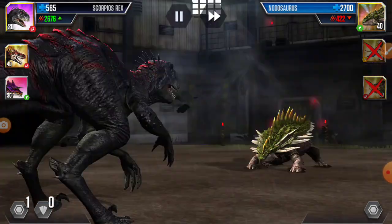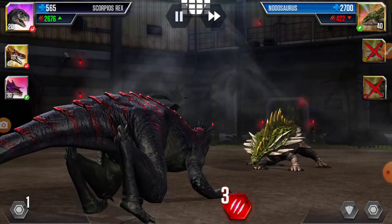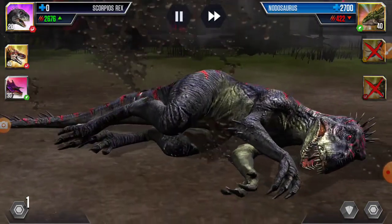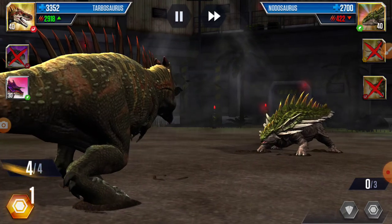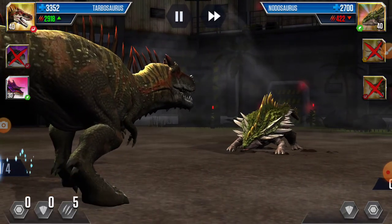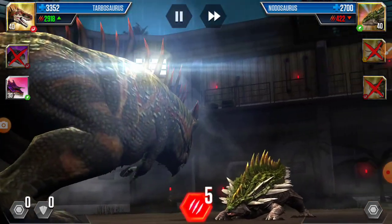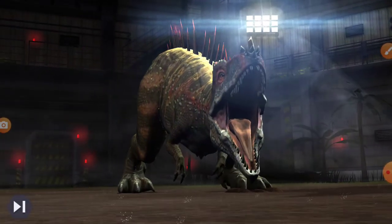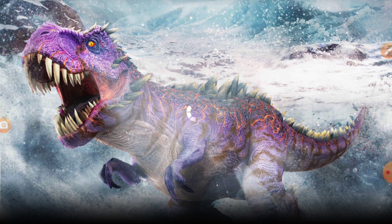Next, Nodosaurus came — he will put three attacks so we will be out. Hippo tree attack — Scorpius Rex is out. Next Turbo Ceratops came — Turbo Ceratops attack is more than Scorpius, so I put all action points. One would be enough but I have more, so I put all. We won this battle!